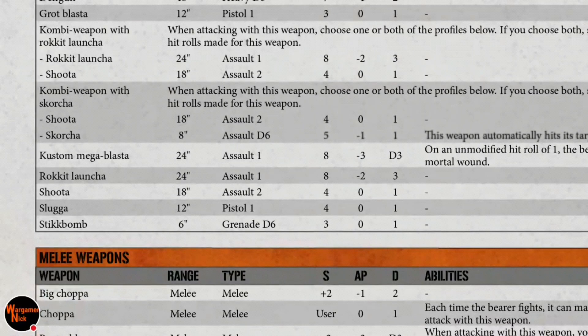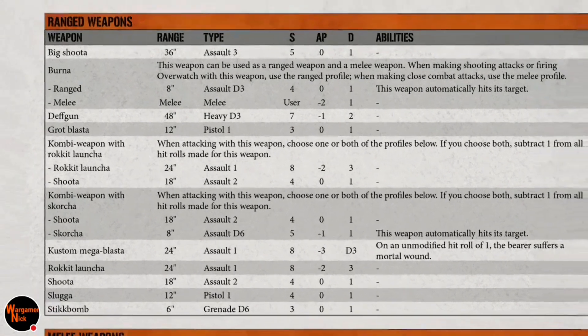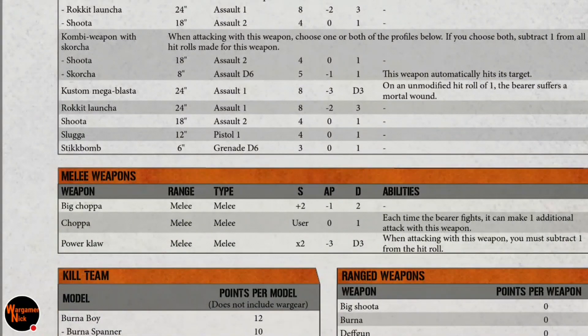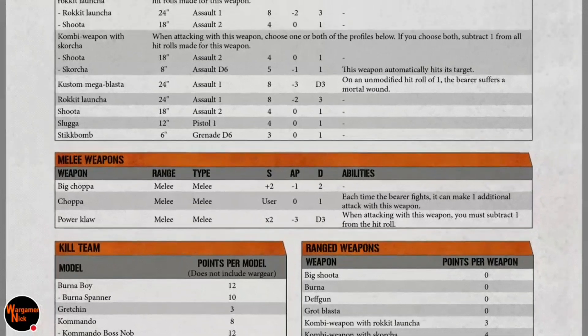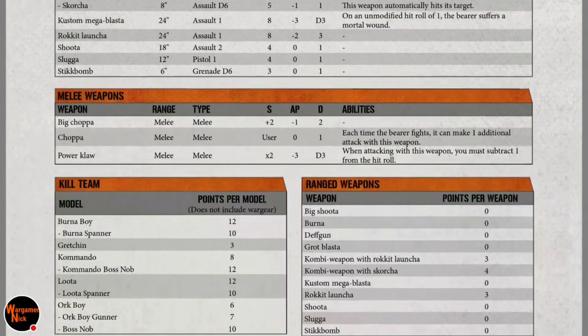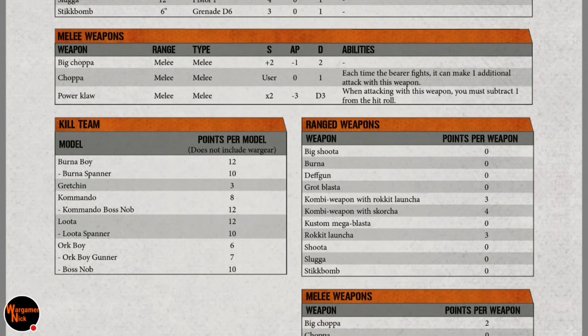The main weapon I'm looking for here is the Death Gun — exactly the same as the 40k counterpart, so D3 shots at strength seven, which could be pretty brutal. It's 48 inches, so pretty much anywhere on the board you can sit and pop shots off from corners. Rocket launcher is the same as ever. The Shoota is 18 inches, that's standard. Grot Blaster is 12 inches.